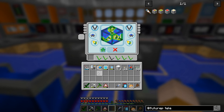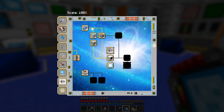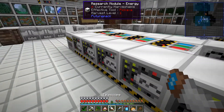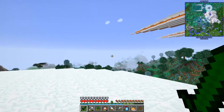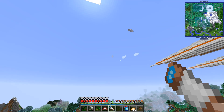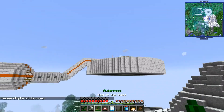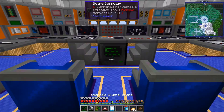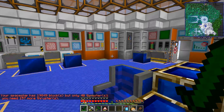Another thing we need is the telescope. We need the coordinates for Manileus. I don't need to wait for night time or anything to use it — as soon as you use the telescope, you get the coordinates for Manileus. So let's put those coordinates into the main computer right here, and you can see we now have the Manileus coordinates. The only thing missing is getting more thrusters.